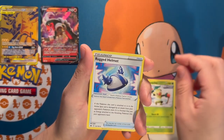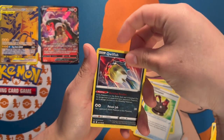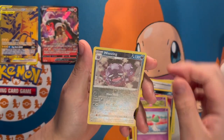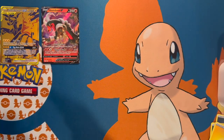Another Chilling Reign pack: we got a Helmet and the Chest Plate to go along with it, a Slowpoke, a Clobbopus, a reverse holo Weezing, and a Tapu Fini holographic rare.